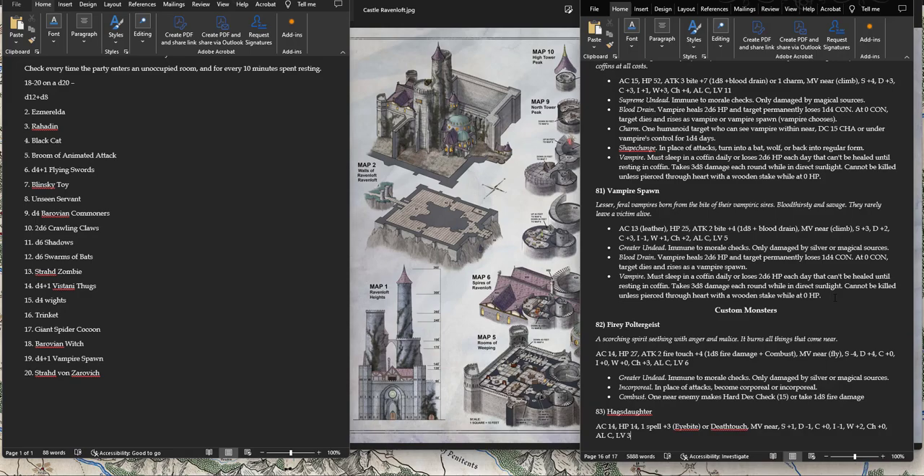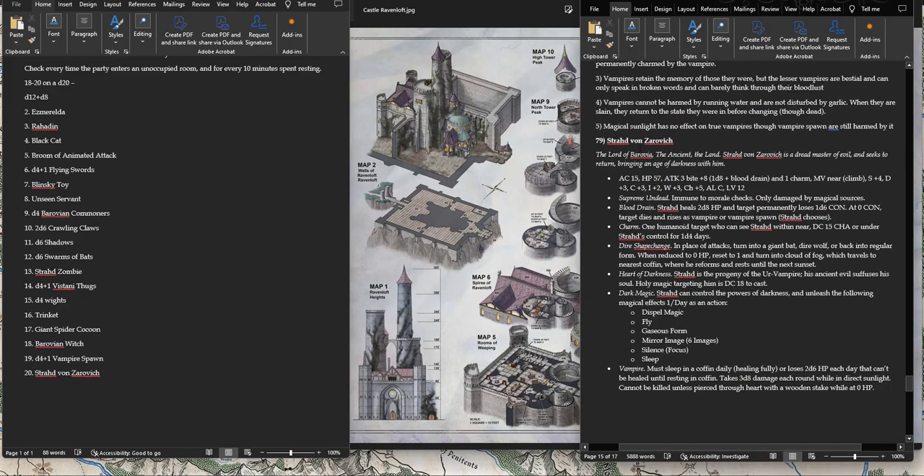Strahd von Zarevich himself totally depends on how you've adapted him. If you use the stat block I have, he'll encounter the party, talk and taunt, maybe fight a little, then get out with fly, gaseous form, or shape change into a bat. This is a fine encounter as long as you don't push it. If the party's level 3, even Strahd on his own will destroy them — a couple bites and a charm and they're gone. Use him as more of a warning or role-play encounter rather than a straight fight.